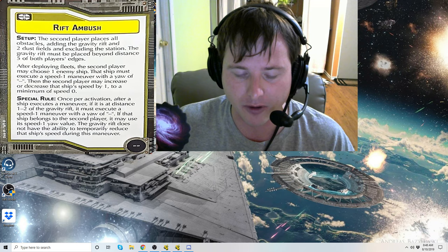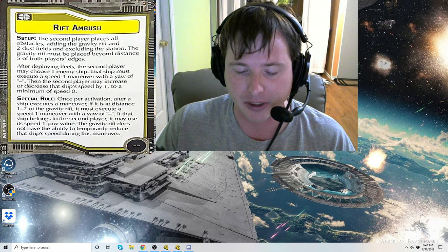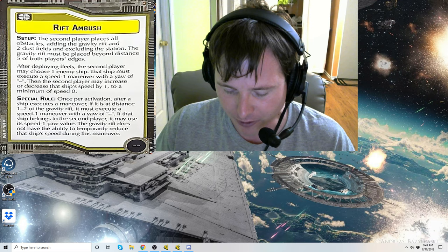When a ship at distance one to two of a Gravity Rift resolves the determined course step, its speed is temporarily reduced by one to a minimum of speed zero until the end of that maneuver - very similar to G8s from the Interdictor. So if you're going at speed three, you've got to plan as if you're going at speed two. Or if you're going at speed one, you just don't go anywhere.